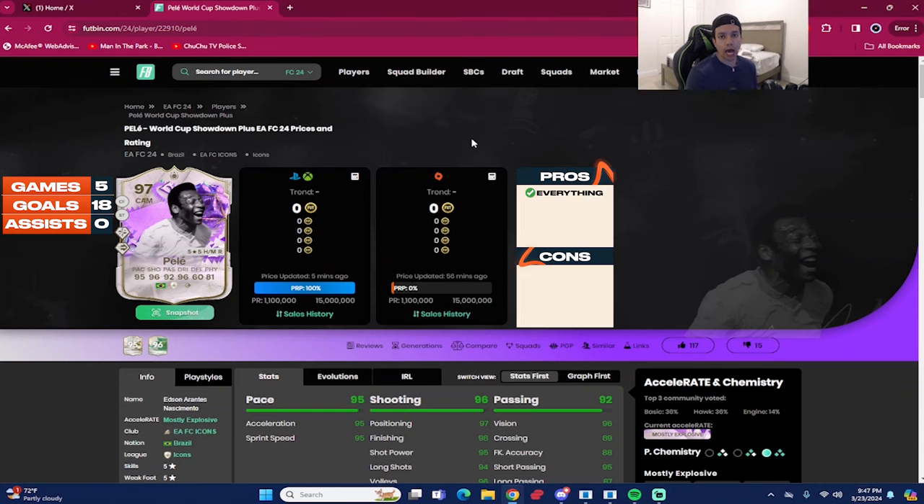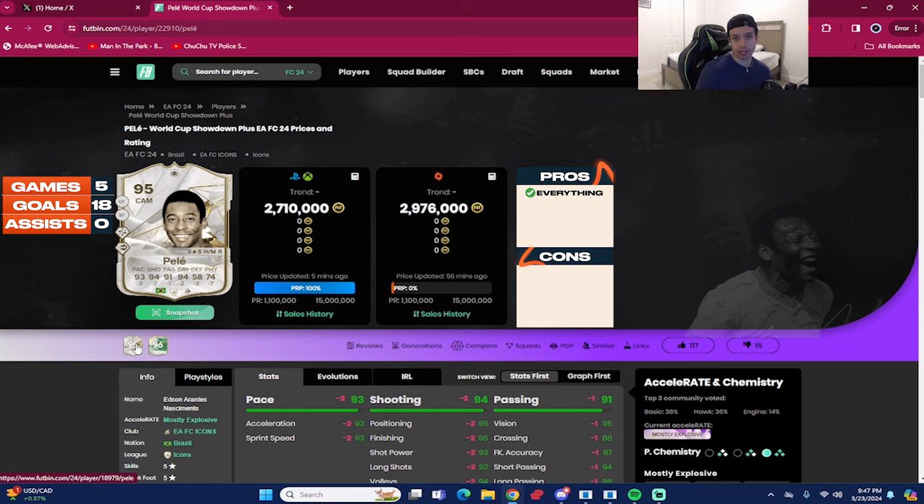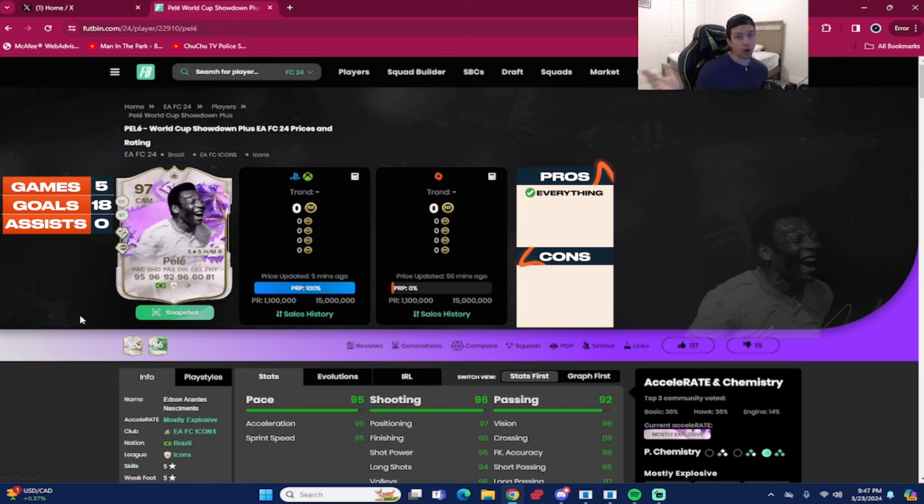That concludes the review for the 97-rated ultimate birthday icon Pelé, who is extinct on all platforms at the time of recording. We played five games with the card, 18 goals and zero assists as a striker in a 4-2-4 formation. He's obviously in the argument for being a top five — or even the best — striker in the game. This Pelé is very similar to the 96-rated Winter Wild Cards version and the base Pelé, but the main difference is the five-star weak foot.